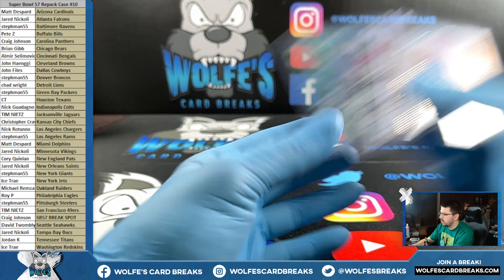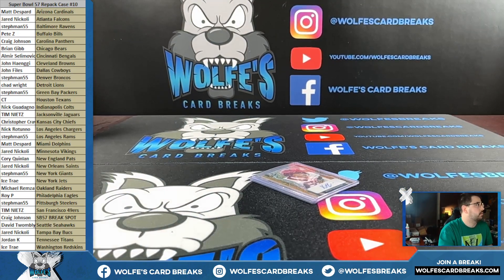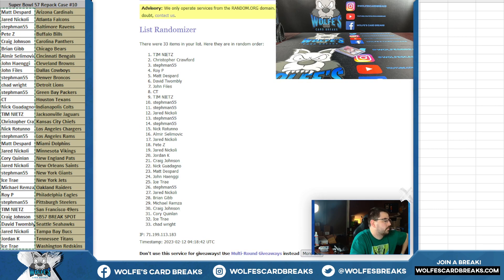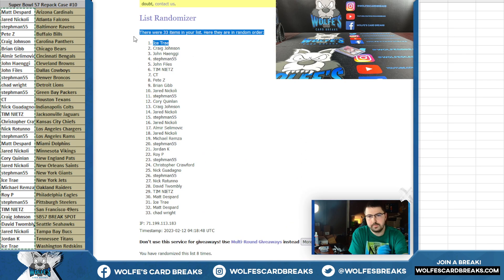Let's random these off. We're going to go one spot — random all of them to one spot. All the NIL college guys, top spot gets it. Take everybody that got in on the break, top spot gets the college cards. Okay, so that was the repack — case break number 10, the final one, boys. Super Bowl time.